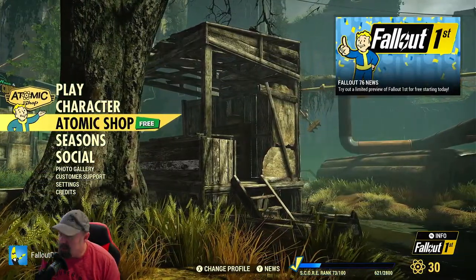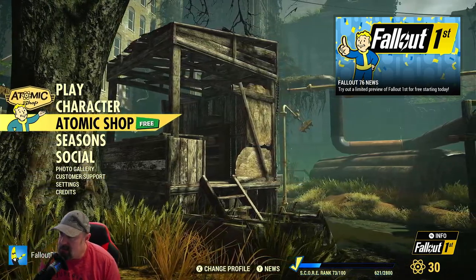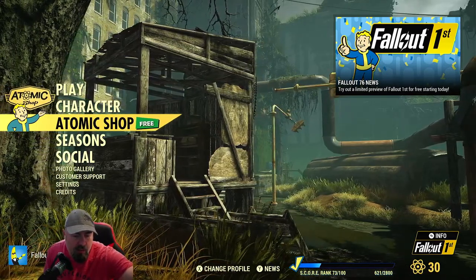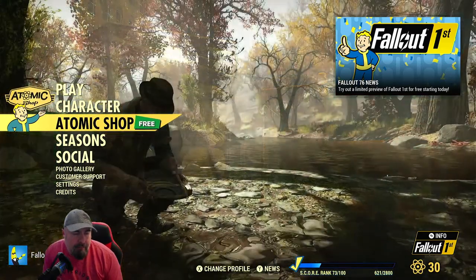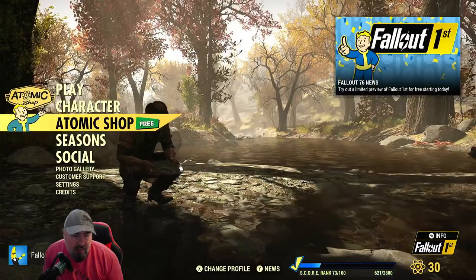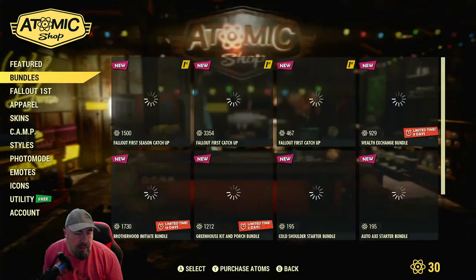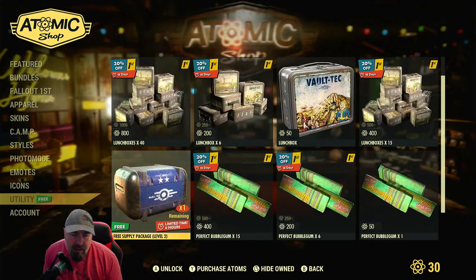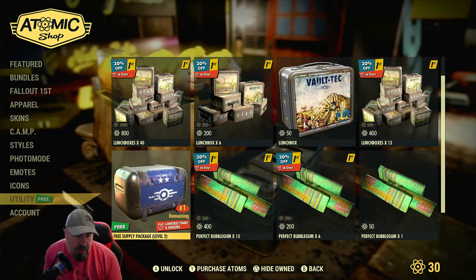I'm streaming - hope I'm not too quiet or too loud. So what we're going to do today is help some new recruits if you just started. I've been doing the score and I'm at the Atomic Shop. I'm going to get that free bit - this changes every day. Today's a good one: free supply package level two.